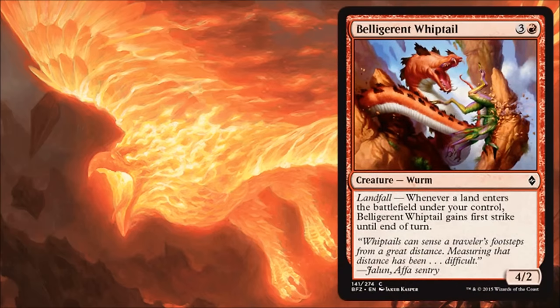Belligerent Whiptail is a card that's decent as long as you have the landfall ability, but it's very fragile and won't always make your cut in limited. There will be times where I have better things going on, or maybe I'm going more aggressive with smaller creatures and more direct damage. But if I have room for it, it's not the worst thing in the world — I can drop a land and if it has first strike, it can do some work. The only thing is you won't have landfall every single turn, and with only two toughness this probably won't live super long. At the four slot, maybe there are better things you could be doing. Not the worst limited card in the world, but it's not always going to make your deck.